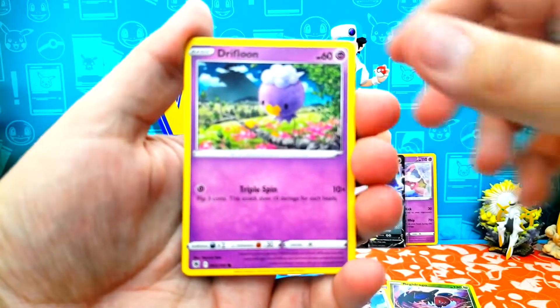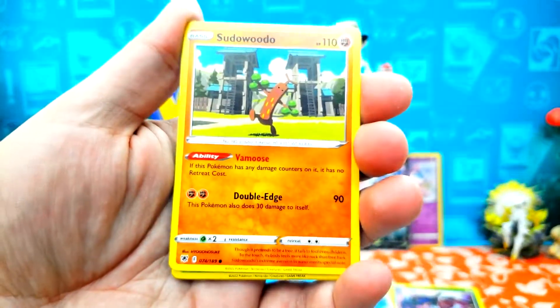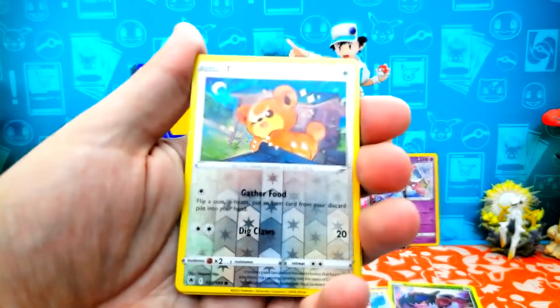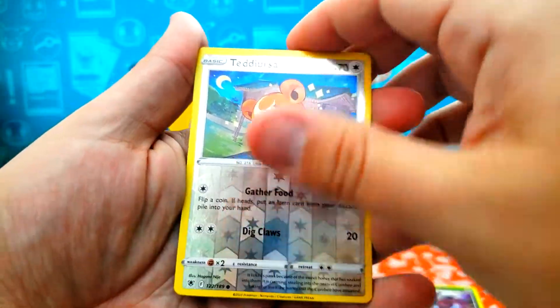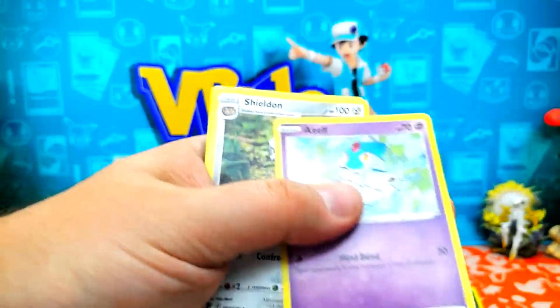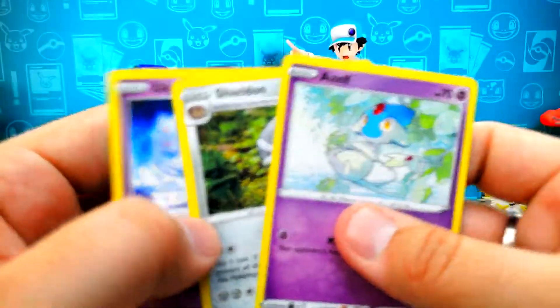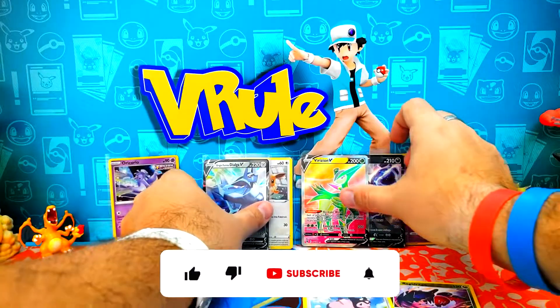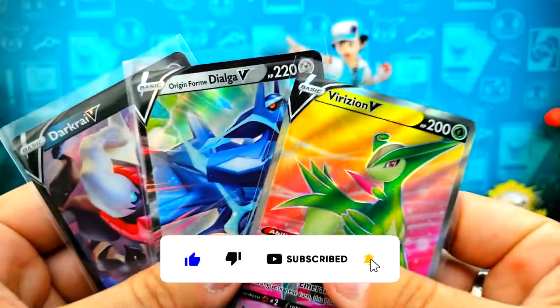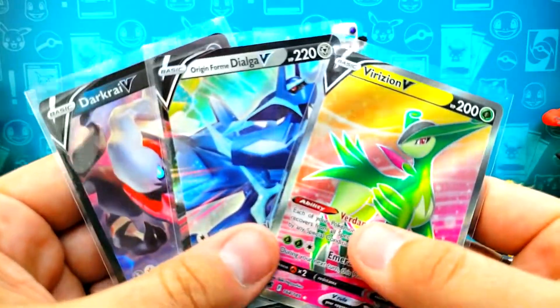Yanma. Drifloon. Focus. Sudowoodo. Combee. Reverse holo — Teddiursa. And a Clefairy. Okay, nothing in that one, but that's okay — we got a full art, ladies and gentlemen, on such a simple opening. So I'd say that is a pretty sweet deal for one little set of packs. Thanks.